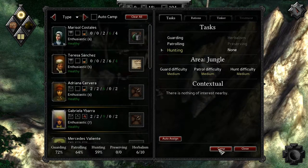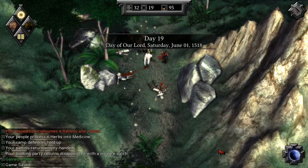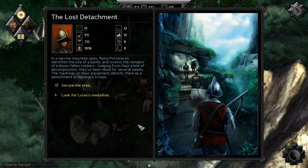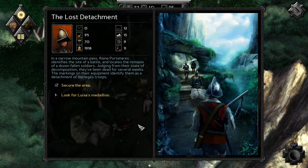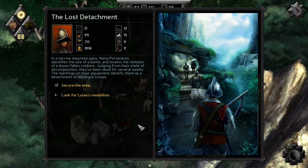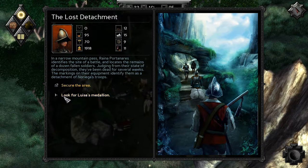We're going to keep these guys as is, so camp. The last detachment — in a narrow mountain pass, Reynold Portes identifies the site of the battle and locates the remains of a dozen fallen soldiers. Judging from the state of decomposition, they've been dead for several weeks. The markings of their equipment identify them as the detachment of Nurego's troops. You can basically secure the area or look for Lewis's medallion.